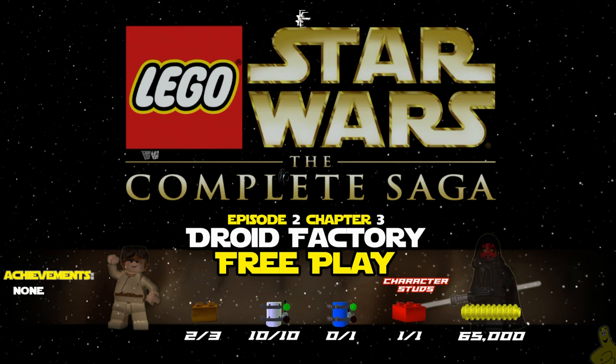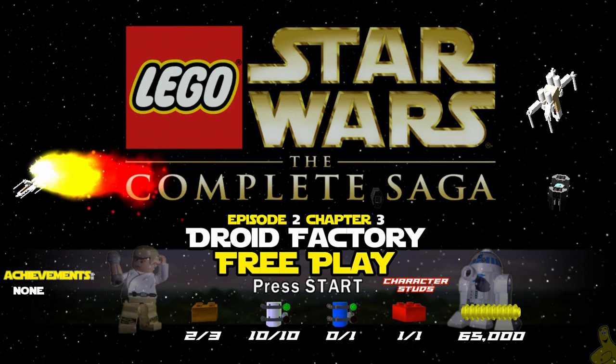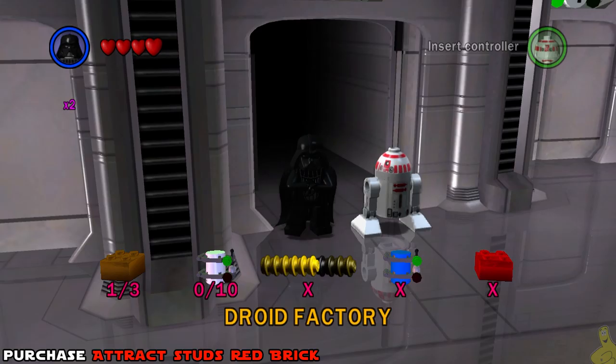What is up everyone, HTG Brian here, and we are back with more Lego Star Wars: The Complete Saga. We've moved right along to Episode 2, Chapter 3 — the Droid Factory free play. We're going to round up the rest of those gold bricks, all 10 mini kits, the character stud red brick, as well as the true Jedi requirement.